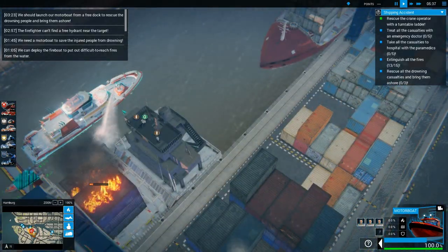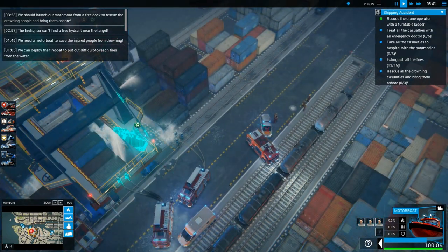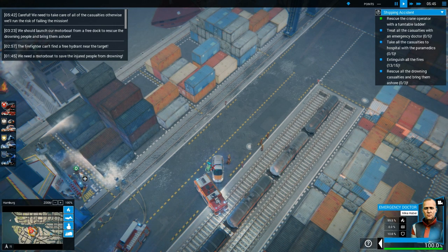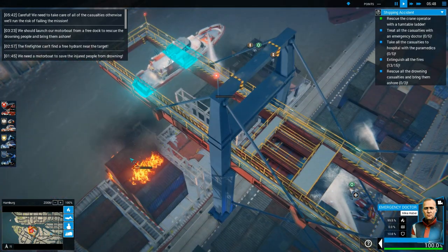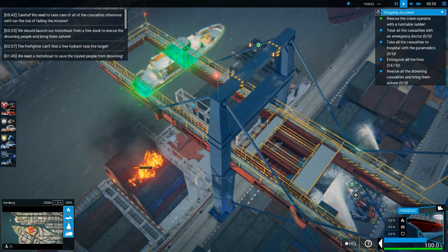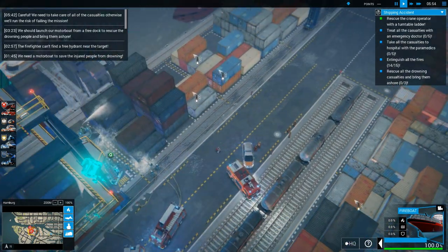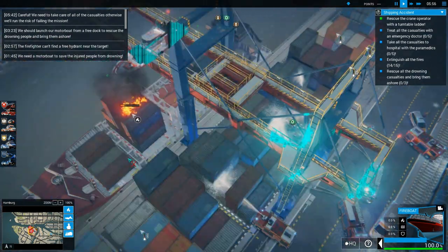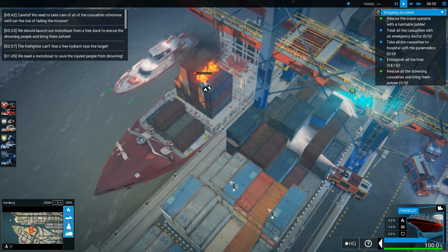There's another guy over here and this fellow over here. Let's go get to work on him. We need to take care of all of the casualties, otherwise we're in risk of failing the mission. We definitely don't want to fail the mission. I think we'll be able to manage it just alright. We seem to be cooling all these other containers down. Once we've contained this fire, we'll be alright.